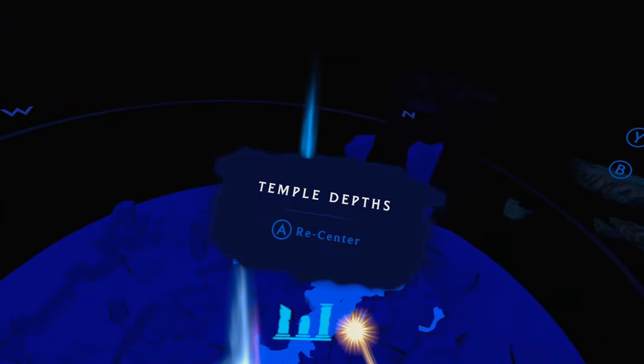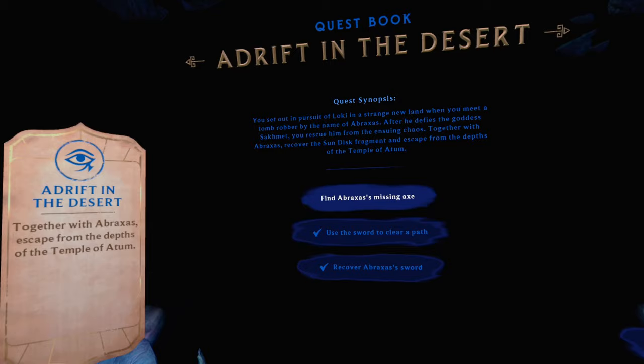Check your map frequently — it shows you exactly where to go and what to do, and pops up the mission card for you.